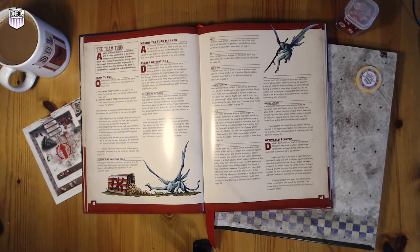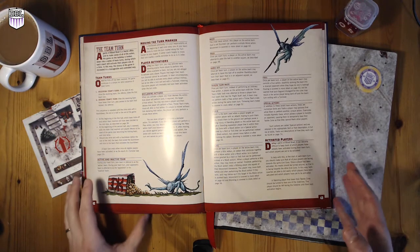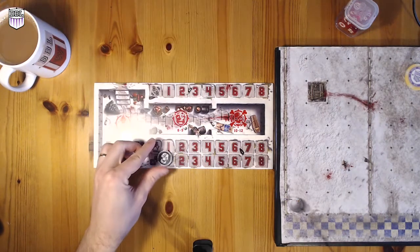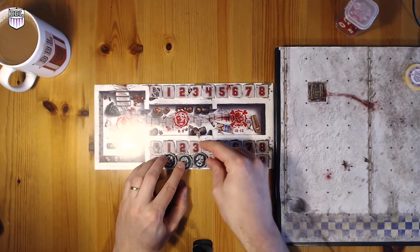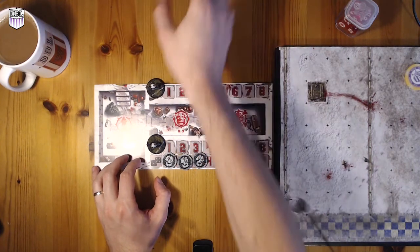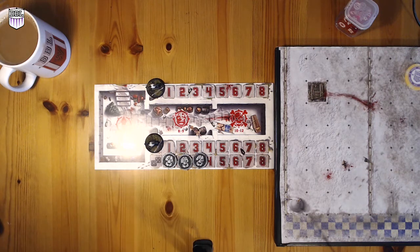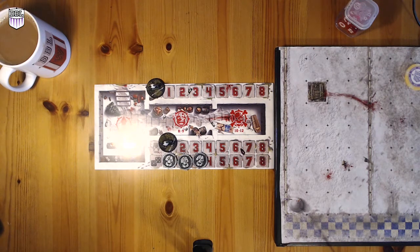I'm going to do a quick look at a dugout to explain how a turn could work, or how a half should be structured. I've got a dugout here — we've obviously got our re-rolls; the Black Hawks had three re-rolls, so I'll pop them here. Now we've got our turn marker. We're going to have one for the score as well. The Black Hawks are the receiving team, so they're actually going to be moving their turn marker first — they've received the ball from the kickoff.